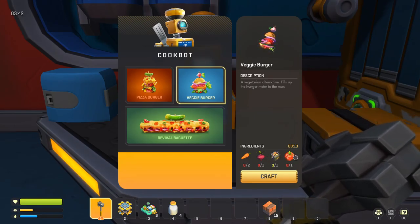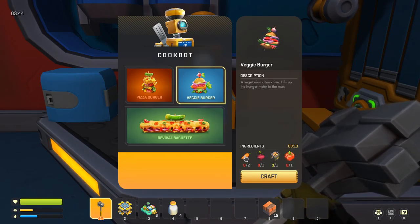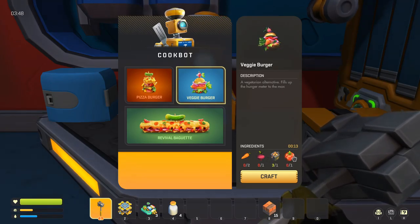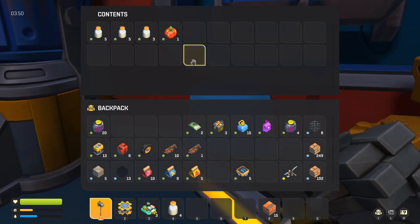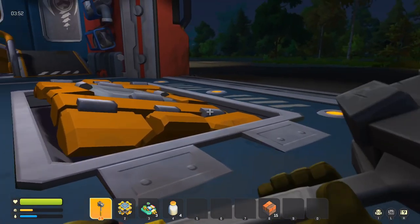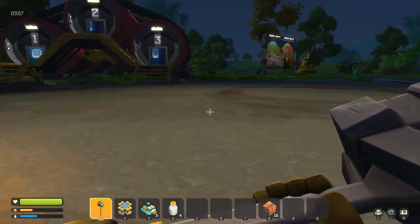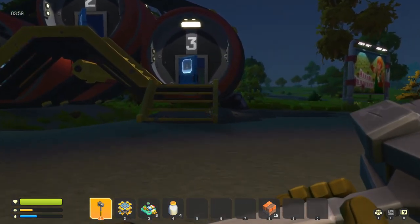Veggie burger — carrots, beets. So it's two carrots, one beet, one potato, and one tomato. I have one tomato on me. Let's go ahead and organize. Hopefully that food will be done soon.